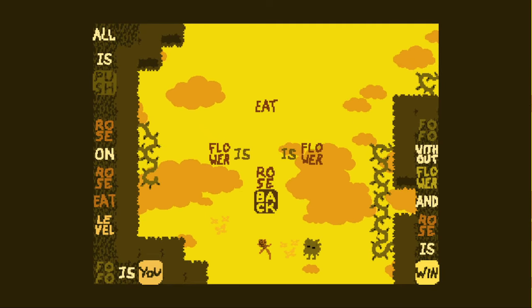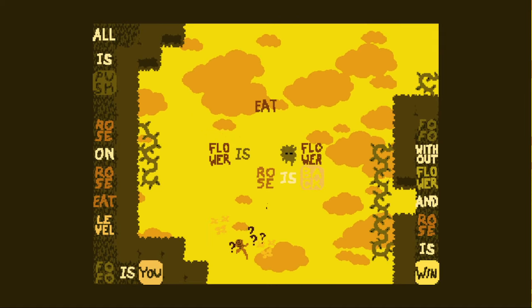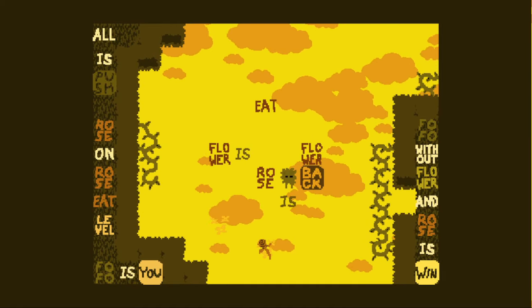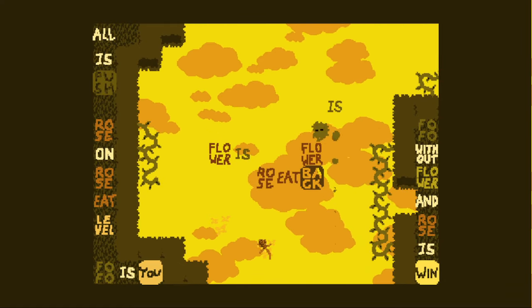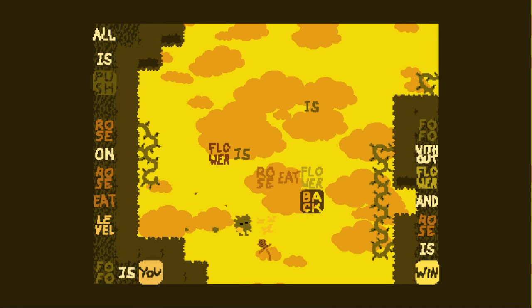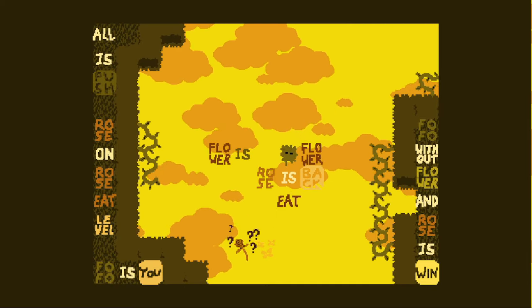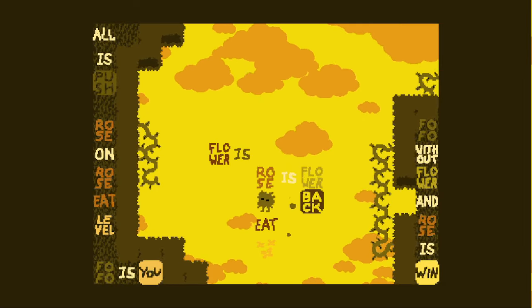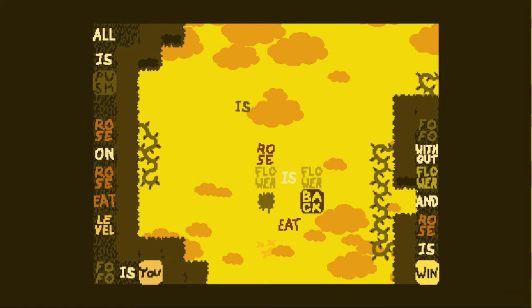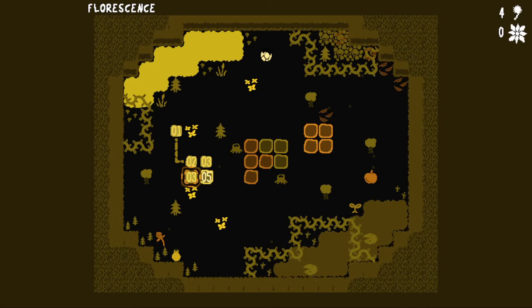I want to stack a flower and a rose somehow. If I do rose back, will it move onto the flower? Then flower eats rose — no, the other way around: rose eat flower. Then I do rose is back, it stacks on the flower. Then rose is flower, then flower eat flower. So the flowers ate themselves. The win condition was to remove all of the flowers and roses from the level, and we did that.